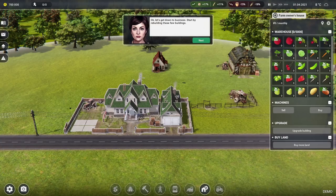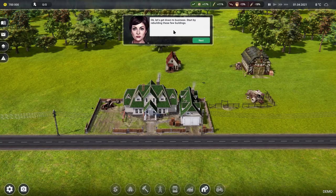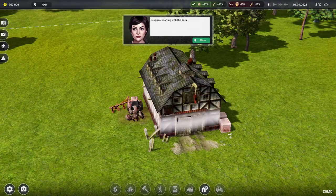Sorry nameless lady, I was getting distracted by lots of lovely fruit and veg. Let's get into business. Start by rebuilding these few buildings — the boss said that if we can finish it quickly we'll get a 500 Farm Manager monies bonus. We've got 700,000 of the monies right now, that seems like a lot. I suggest starting with the barn.